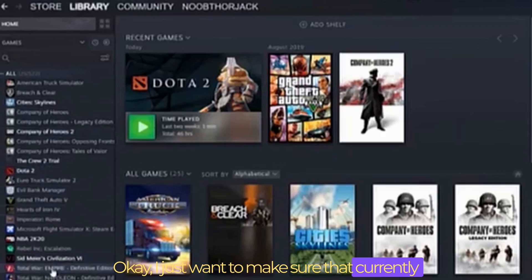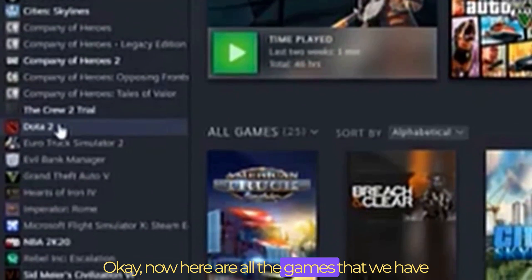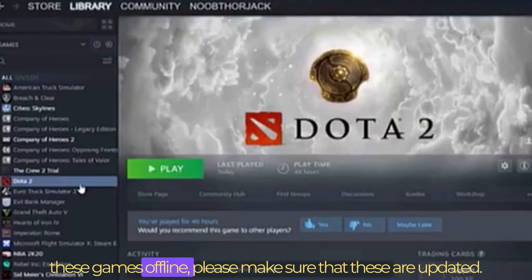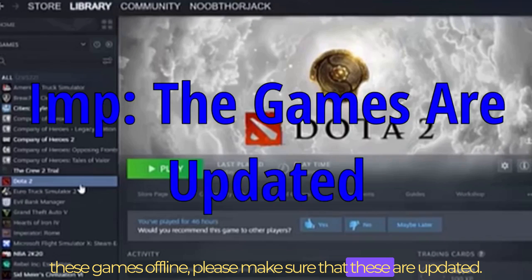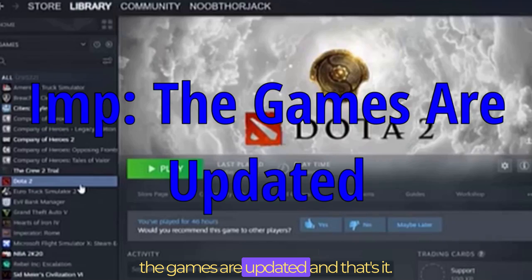Just want to make sure that currently we are online — we're not offline right now. Here are all the games that we have. In order to make sure that you can play these games offline, please make sure that these are updated. I'll stress this more — just make sure that the games are updated and that's it.